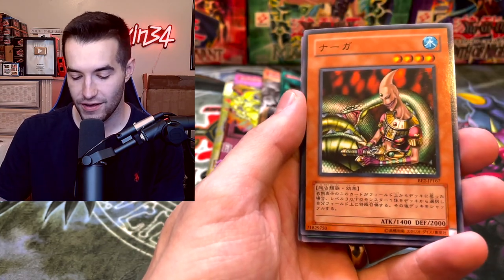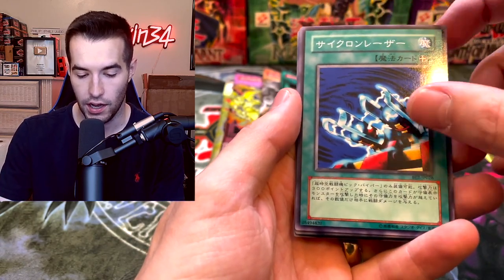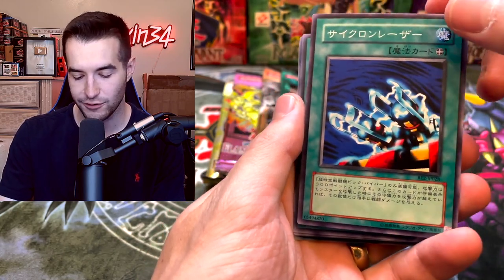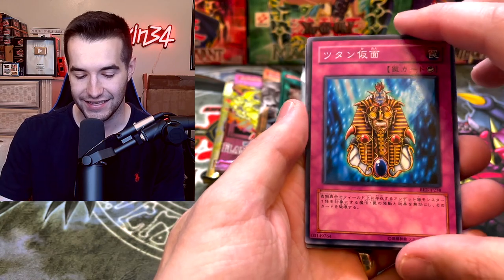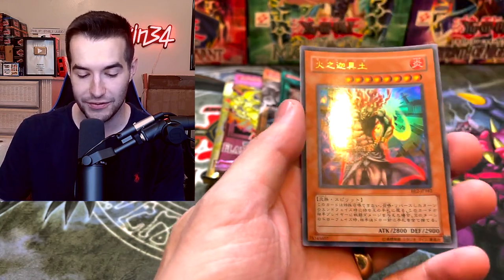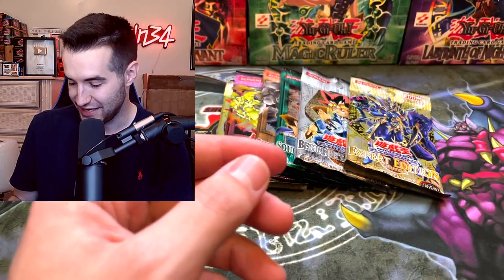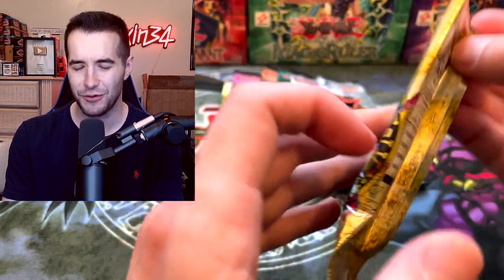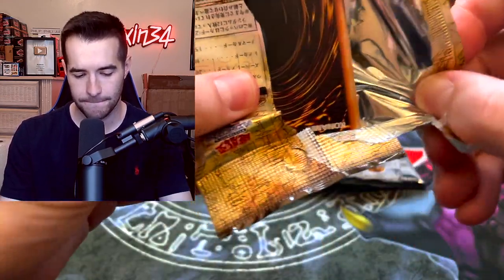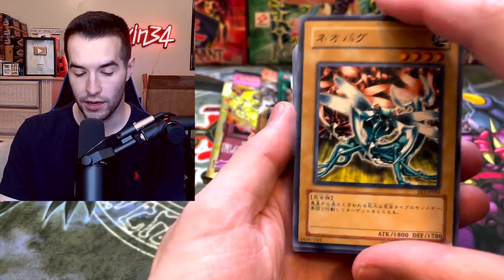Continuing with what appears to be an Invasion of Chaos pack - we pull Serpentine Princess, Block Attack, and then notice something warped. We pull an ultra rare - that's why the pack was warped! It's a pringle but still an ultra rare, which is exciting. The next pack also feels warped, suggesting another foil might be inside.